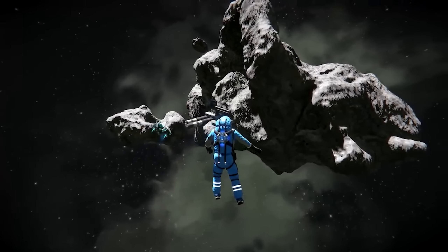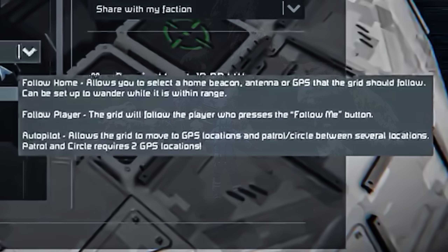Follow home seems quite simple — you set an objective as a home, whether that be a beacon, antenna, or GPS. I know for a long time people have been asking for a way to track antennas using the remote control block, and it looks like this block would be the answer to that. It also says here it can be set to wander while it's in range, so you can use this to patrol around your base.